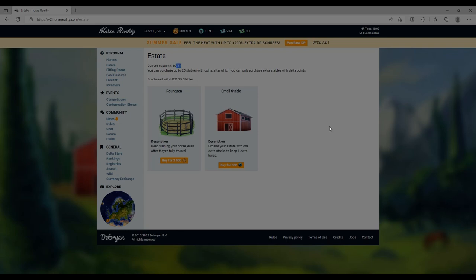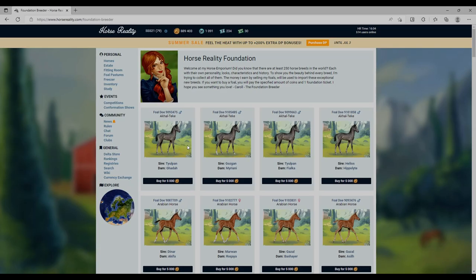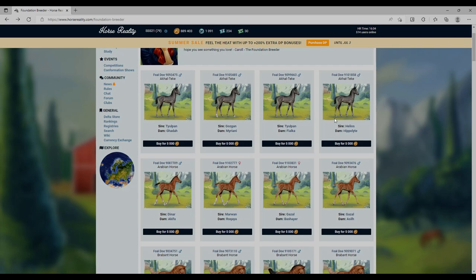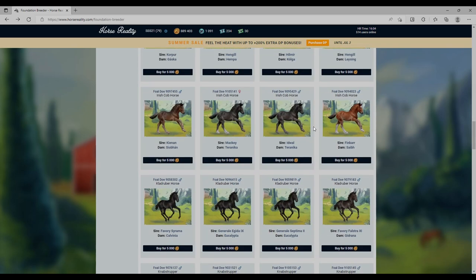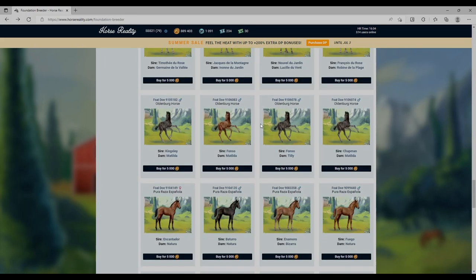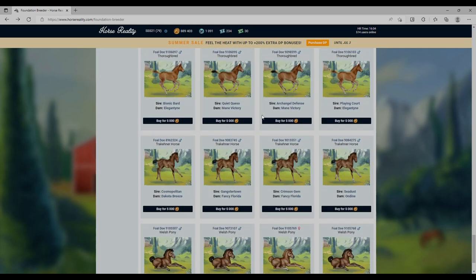We only have 51 stables and 60 horses. Buying more stables is expensive. Horse Reality, if you're listening - stables should be cheaper and more affordable! You can go to the foundation and... oh, those Akhal-Teques are beautiful! Is that new artwork? I love them. This is my favorite part of the game - buying new breeds and starting almost from scratch. I'm pretty sure the artwork has been upgraded on some of these - they are absolutely stunning.